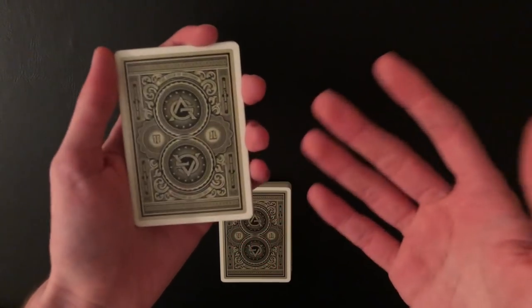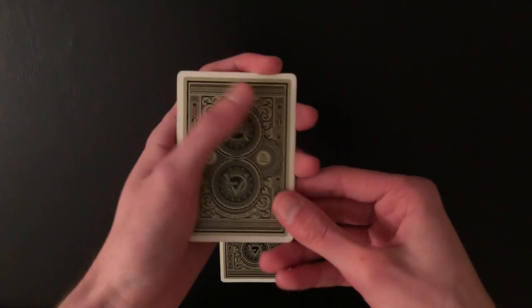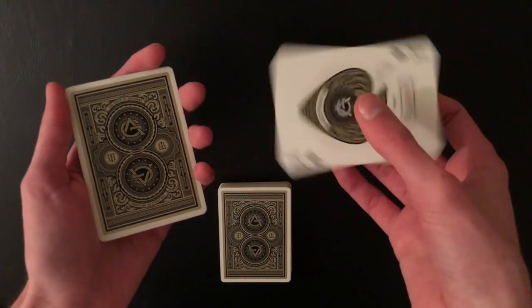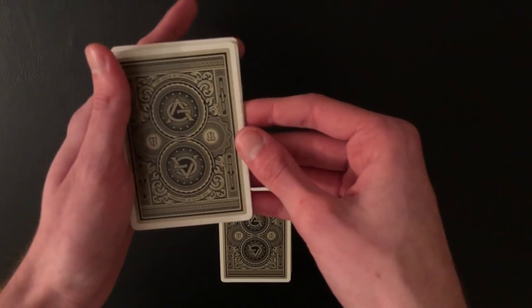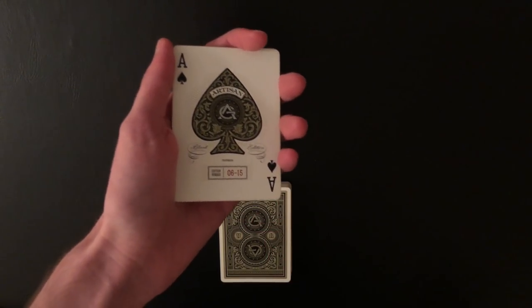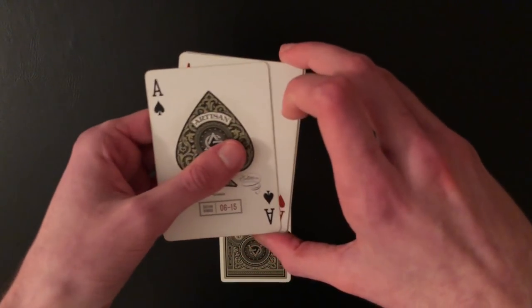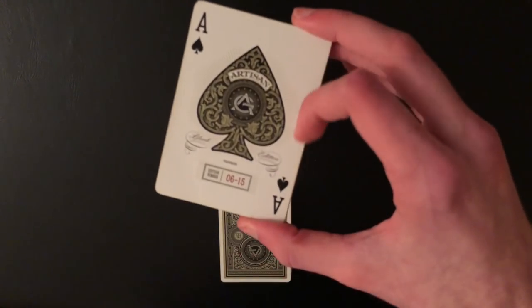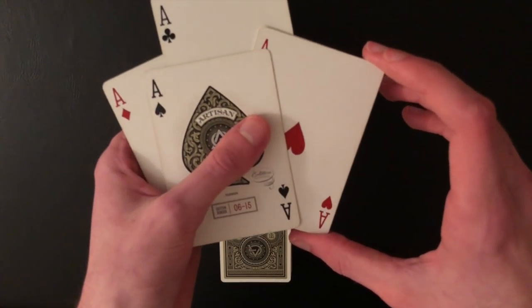Now you're set up for a normal Elmsley count — this is the easiest part. Give it a twist or snap, then do a standard Elmsley count: one, two, three, four. Leave the ace out-jogged, then spin the card out — I like to give it a little card spin for a nice effect. Take that card, turn it over, put it on the bottom of everything, and flip over the entire pack.